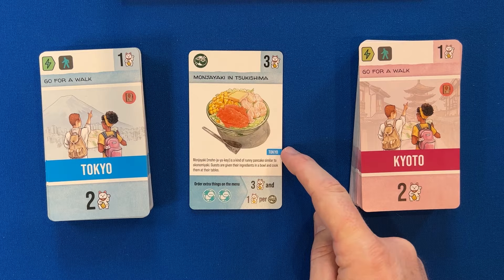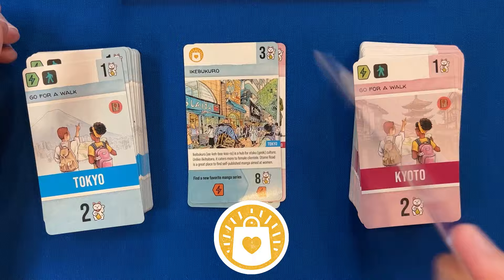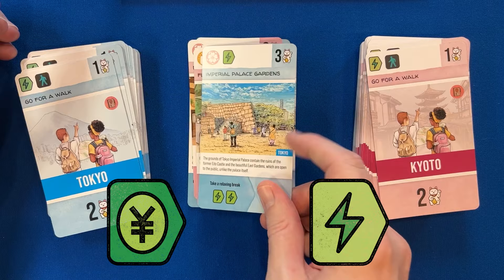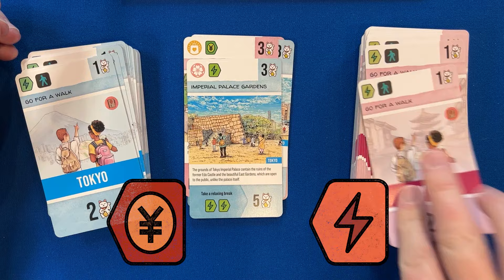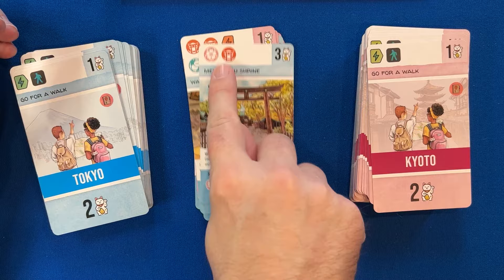There are five types of experience icons: a green food and drink icon, a red temples and shrines icon, an orange shopping and goods icon, a pink nature and gardens icon, and a blue unique experiences icon. There are also mood icons which will move the mood tracker on your player boards when activated. Green happiness icons will always move the mood tracker towards happiness, representing ways you saved money or relaxed and gained energy for your trip. The red stress icons will move your mood tracker towards stress, representing spending too much money or highly strenuous activity that will drain your energy. Some cards will have multiple experience and mood icons, moving all of those tokens when the card is activated at the end of the game.